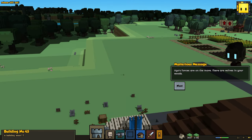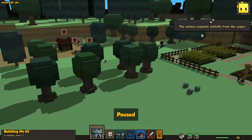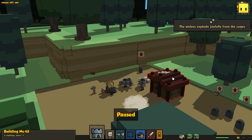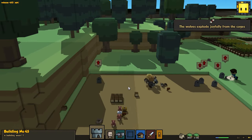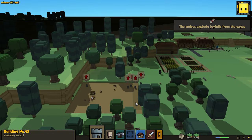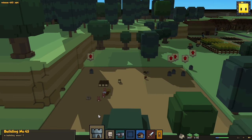A message appeared overhead: Ogo's forces are on the move — there are wolves in your woods. Oh boy. Oh god, my guys are kicking ass. I didn't even know what was going on and my two footmen just destroyed this camp. Jesus! Wolves are broken out of the cages — joyfully from the cages. Oh my God, that's so awesome!